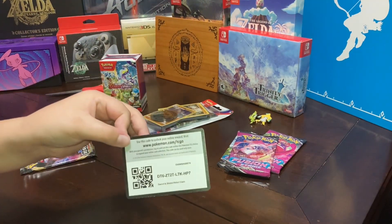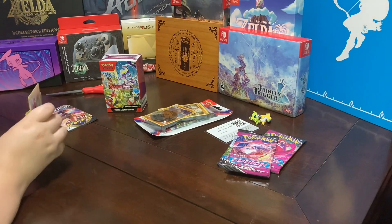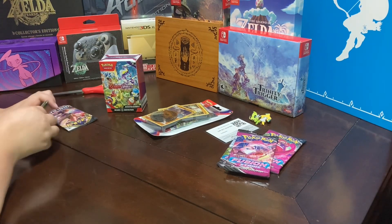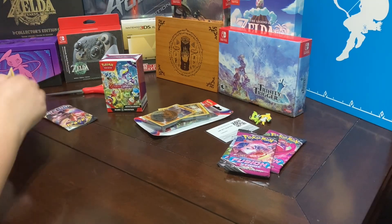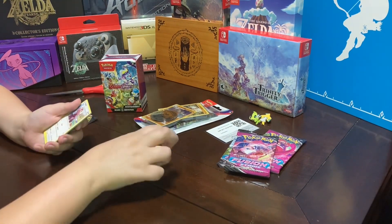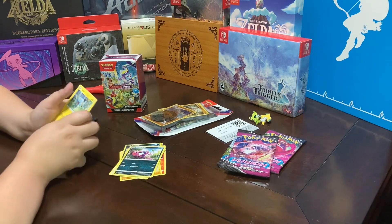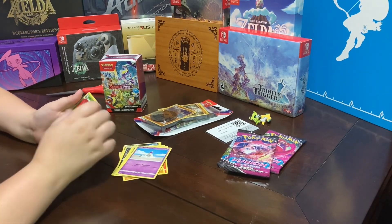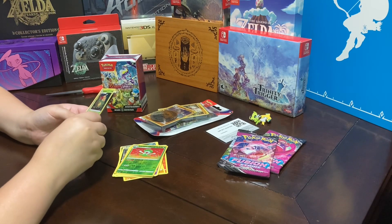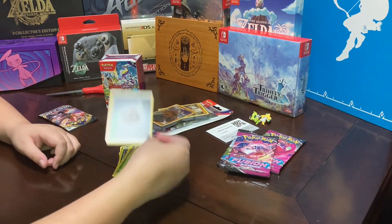Here's the card. One, two, three. We have a Lampent, a Medicham, a Bewear, a Stufful, a Koffing, an Impidimp — a Shinx, a Sandygast, a Foil Lombre, a Reverse Holo I think, and a Reverse Holo Appletun, and an energy card.